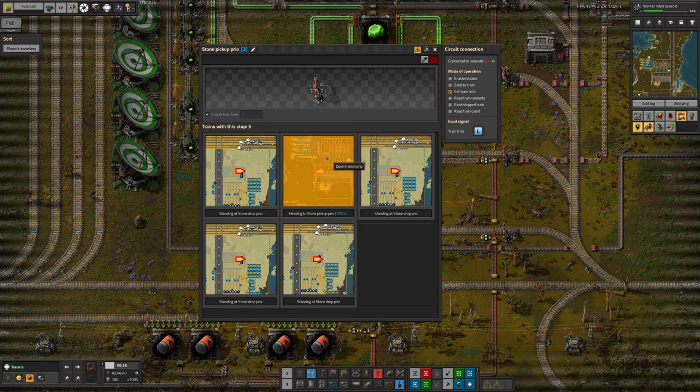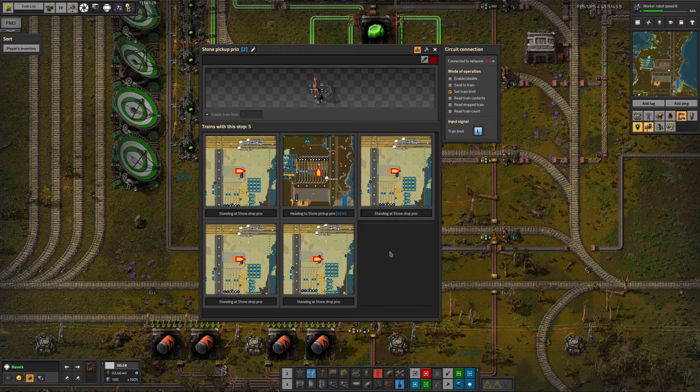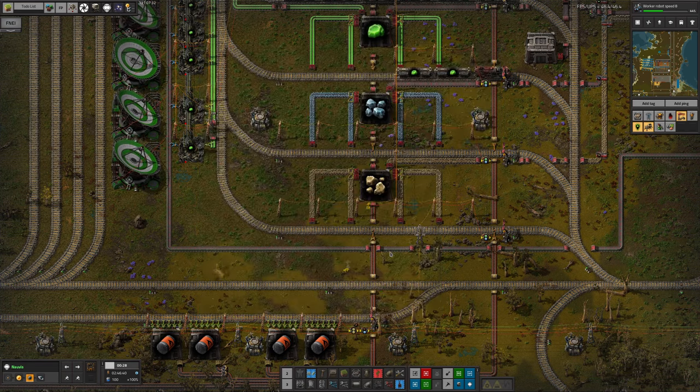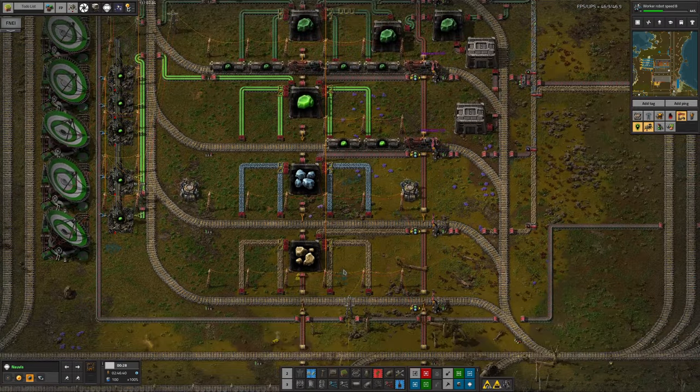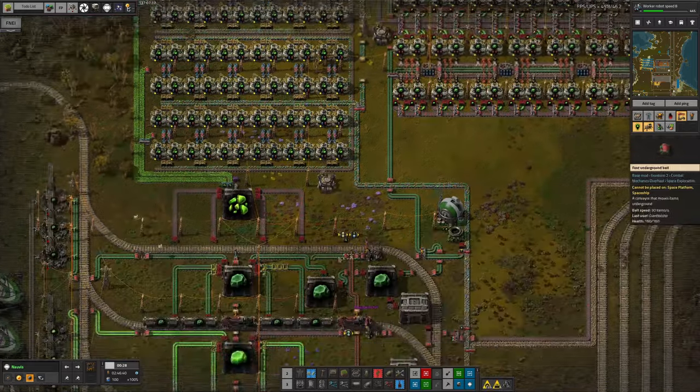This one's going to the core mining priority pick-up, so we have too many high priority stations at the moment. They're all high priority - if we have too much stone there, then that one will jam. If we have too much stone here, then the uranium processing jams.